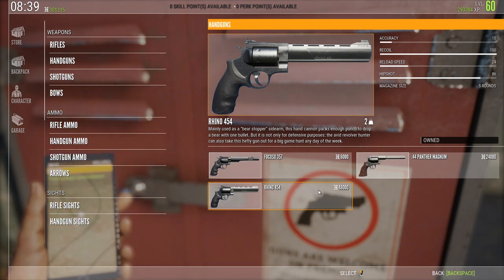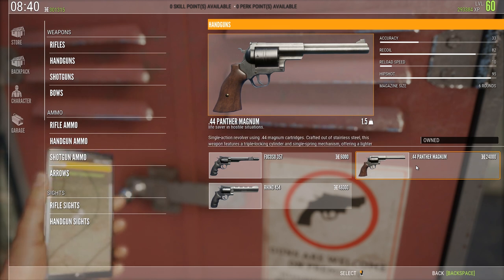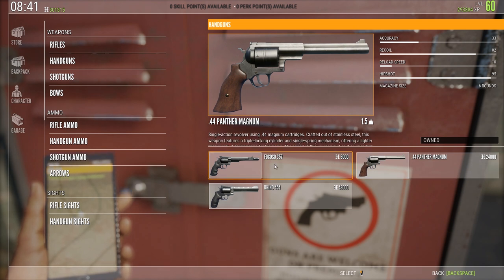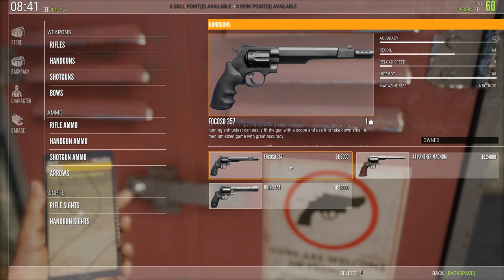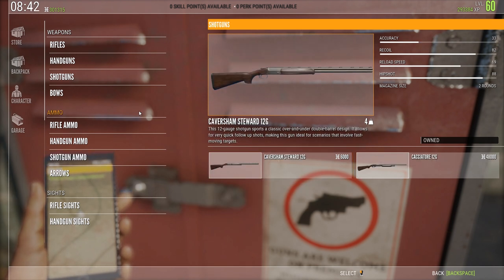The Rhino 454 actually counts as a weapon class 3, so it is good to hunt anything the 7mm works on as well. So we have Black Bear, Red Deer, Rosewall Elk, Moose, and European Bison. The 44 is good for anything the 270 is good for, so we have Whitetail and Wild Boar, along with the other species mentioned. The 357 is actually good to shoot anything in the game; however, I would really not recommend shooting anything but Coyotes, Roadies, and Red Fox with this gun, because it is just not killing anything else.